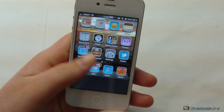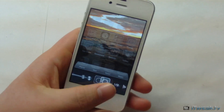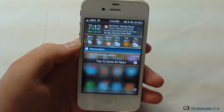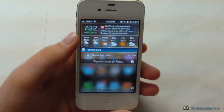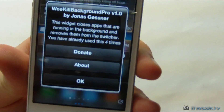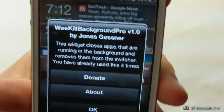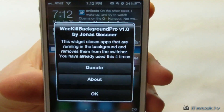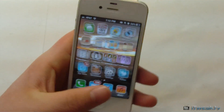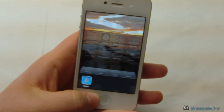Once that's done we can go ahead and see that there are no running apps. There are no real settings for this — you just basically add it to your notification center. One interesting thing is you can click this little info button right here and see how many times you've actually used this. I've used this four times — I just purchased this.